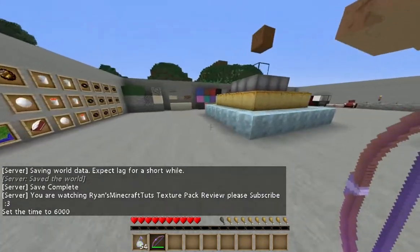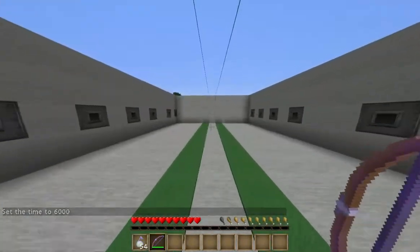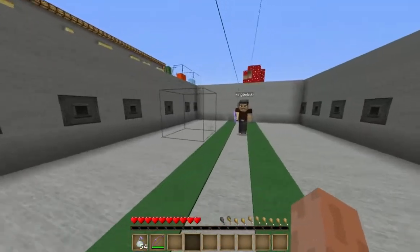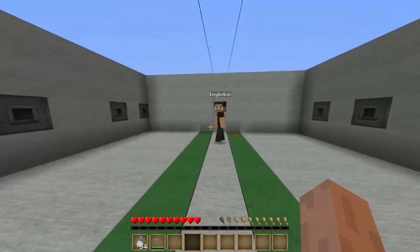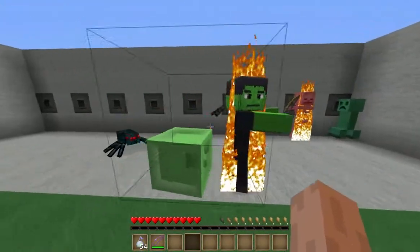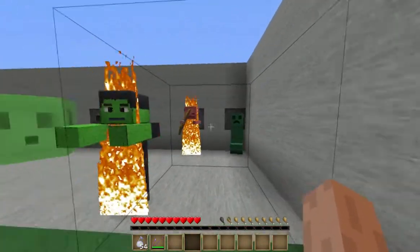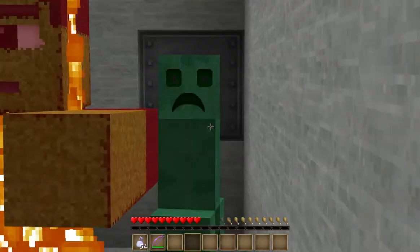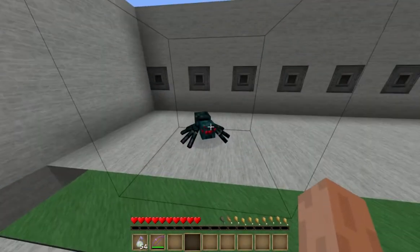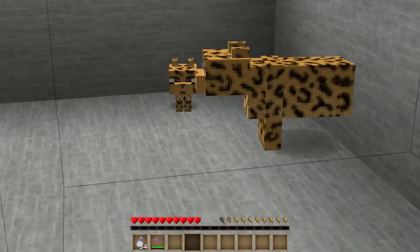Now let's go have a look at some mobs — we've actually got a room set up for mobs this time. This room has connected texture glass, and this button will dispense all the mobs. Rob, press the button. Here are all the mobs. The wolf will actually attack everything. Zombie looks like it's going to die, skeleton hasn't changed, creeper looks freaky, slime, cave spider, normal spider.